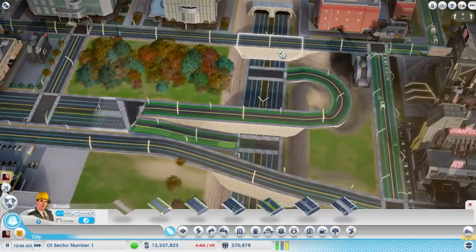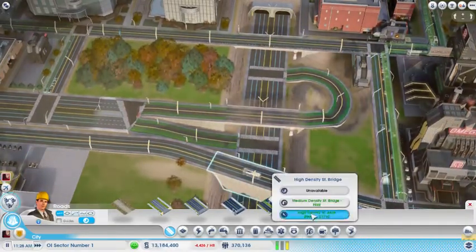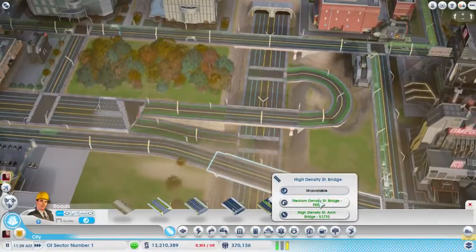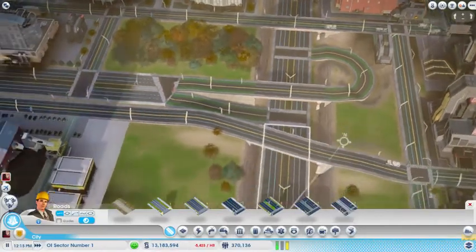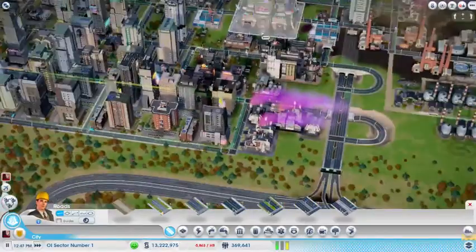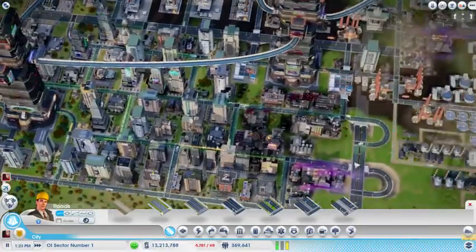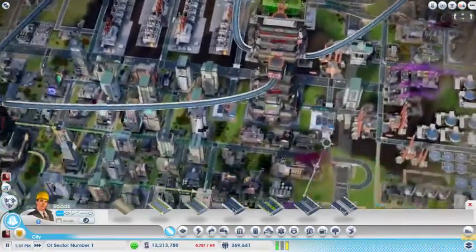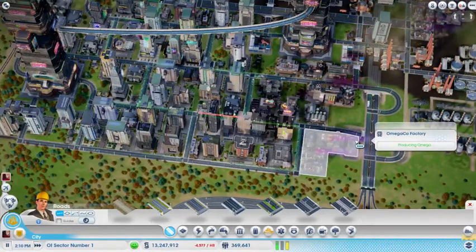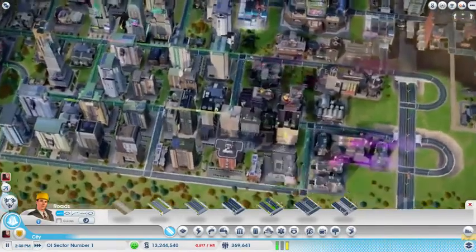As usual, we'll start by fixing these damn roads. I'm thinking what I want to do is take this avenue and loop it around this way, and then do a similar type of intersection that I have over here - just kind of a two-way whatever. Maybe I'll make them both to the far side of the road. I'm not sure yet - I'll decide in a minute here.